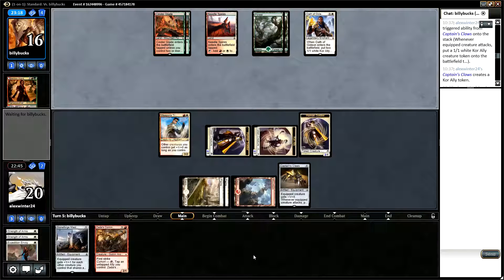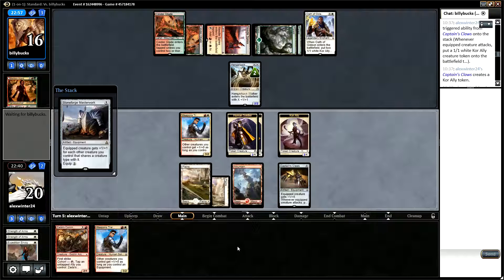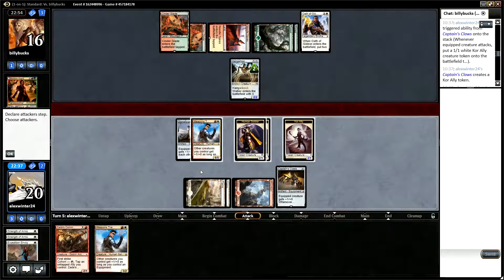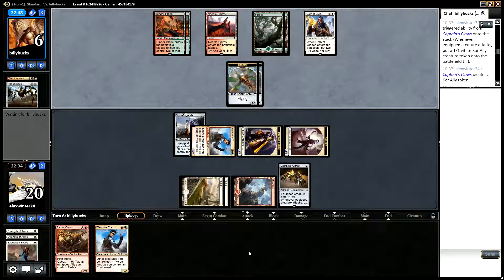Now Stoneforge Masterwork on the Weapons Trainer is a plus three, plus three, which is very nice. There's an X-cost card so it could be a Hangarback Walker. Leaving up a Fiery Impulse as well. So we just equip the Stoneforge Masterwork here and we're going to attack with all. My opponent blocks but they go down to six in the process.